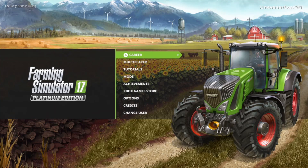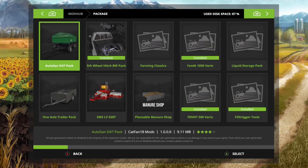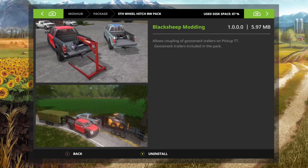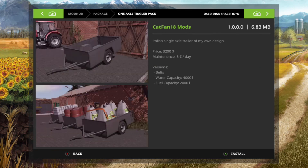Welcome to another video guys. I'm going to be showing off the Dodge Dually and the One Axle. Here is the fifth trailer hitch which I know everyone knows about already by now. This is the One Axle trailer. Looks pretty cool. Also later on me and Fluffy are going to be making a video about the special occasion today.